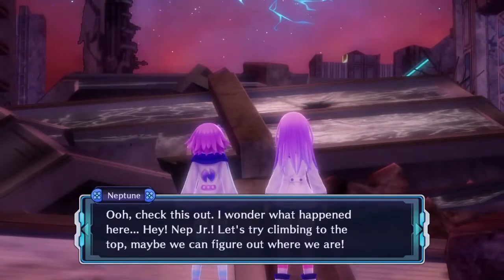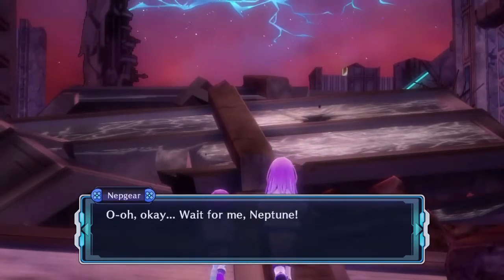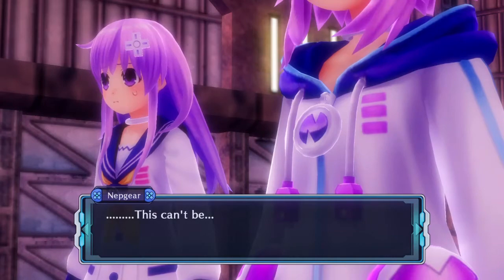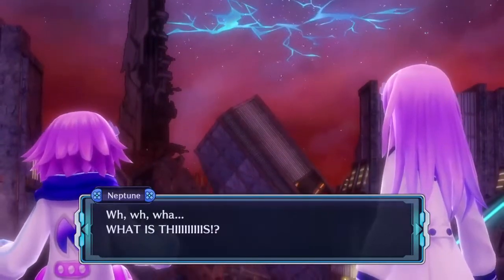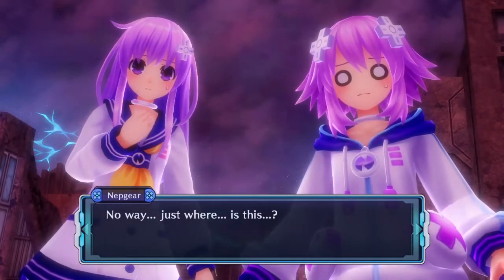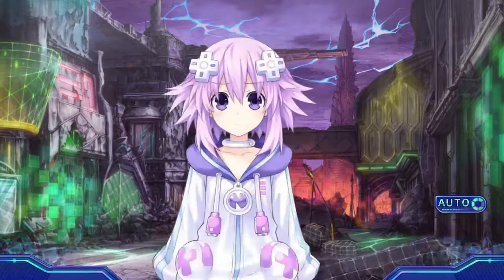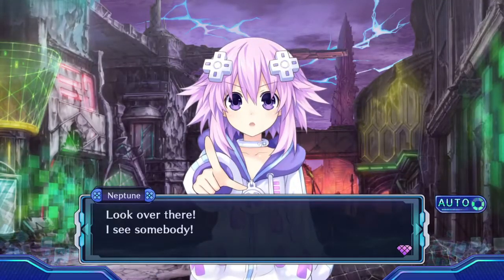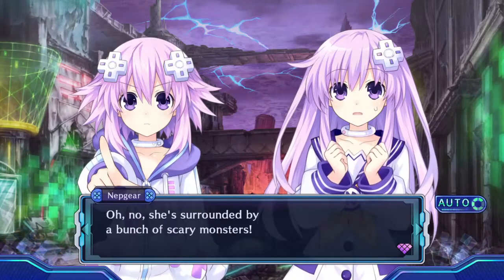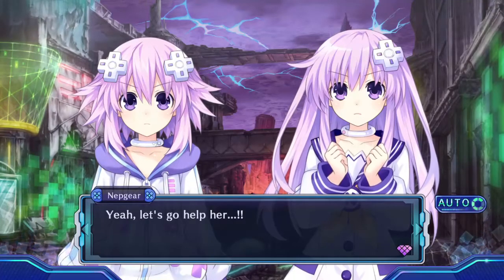Check this out — I wonder what happened here. Hey Neptuner, let's try climbing to the top. Maybe we can figure out where we are. Wait for me, Neptun! This can't be... What is this? No way. Just where... is this? Hmm... Aha! Look over there! I see somebody! Oh wow, you're right! I think it's a girl! Oh no! She's surrounded by a bunch of scary monsters! There's no way a local could fight against that many! Let's go, Nepgear! Let's go help her!